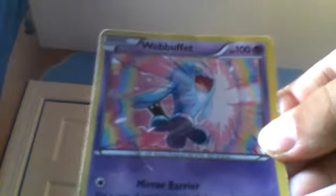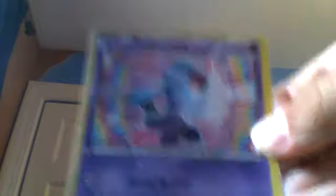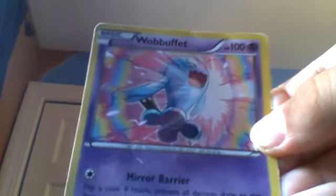Next we have 100-health Wobbuffet. First we have Mirror Barrier: flip a coin — if heads, prevent all damage done to this Pokémon by attacks during your opponent's next turn. And its attack is Rolling Tackle: 50 damage. I gotta say that's pretty strong.